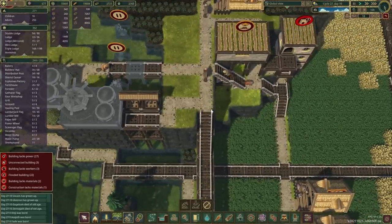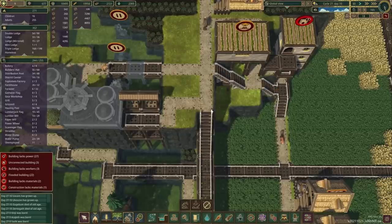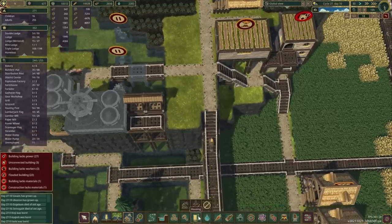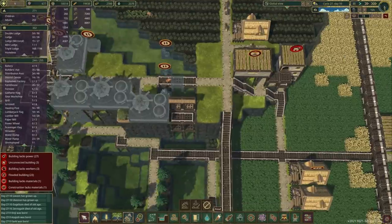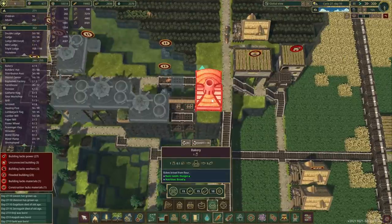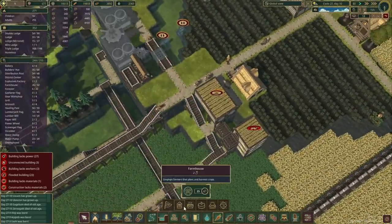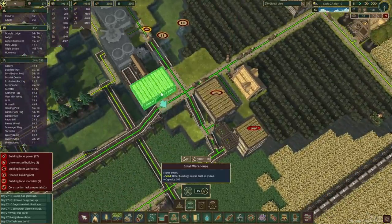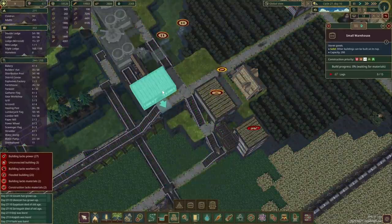You never know what we might want to do here. But that means this area is going to become available, and that could be a brilliant spot for — what's it called again? Bakery. The only thing we may want to do is put a small warehouse just underneath, and that might not be a bad idea at all.